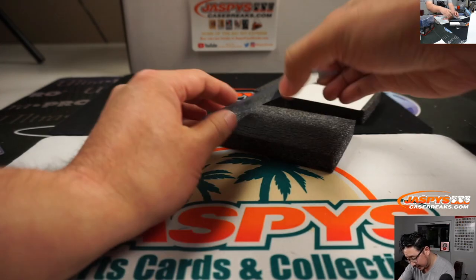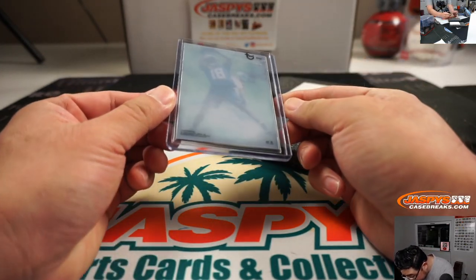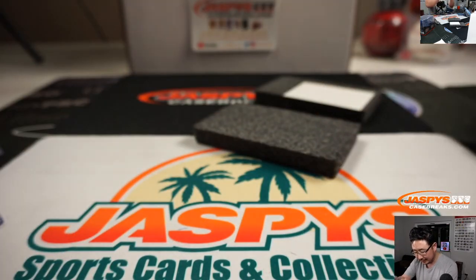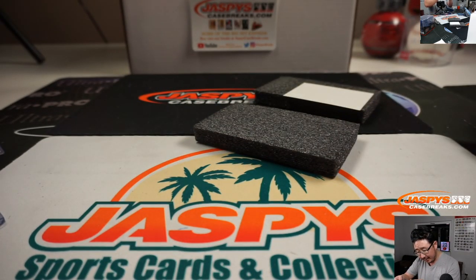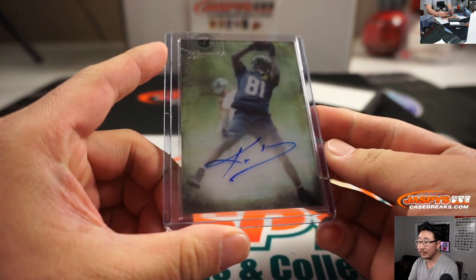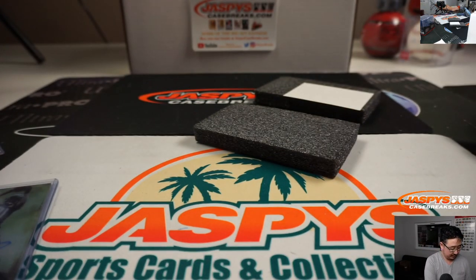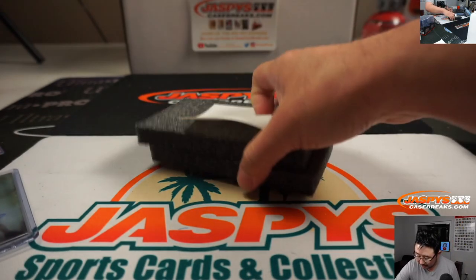Next one here is — that's Kevin Norwood. Yeah, Kevin Norwood. There you go. Another Seahawks box. Norwood goes to Brian Magnus. So Brian, there you go — a couple autographs going your way, ladies and gentlemen. Thank you.